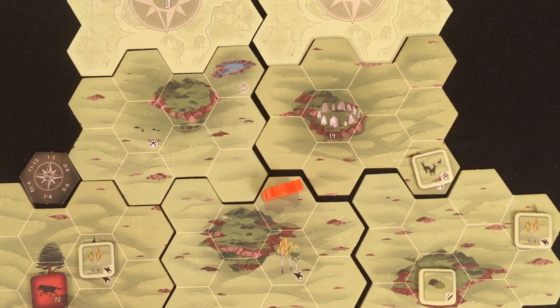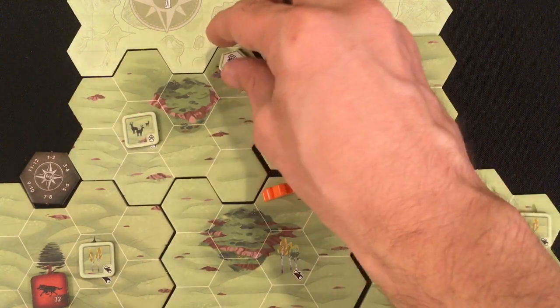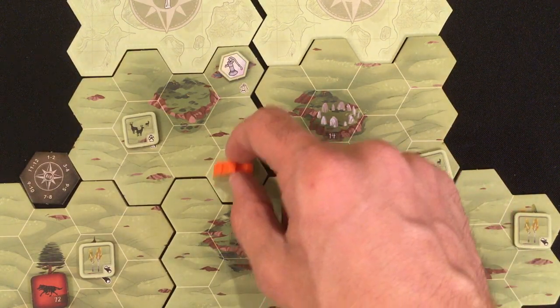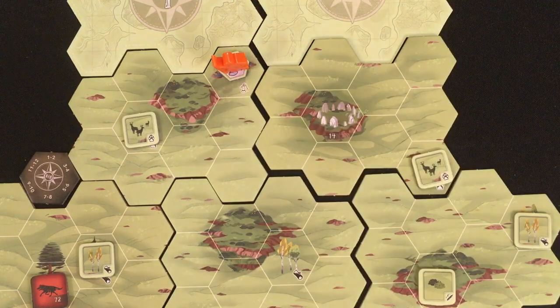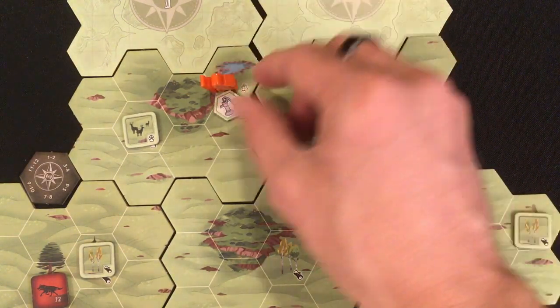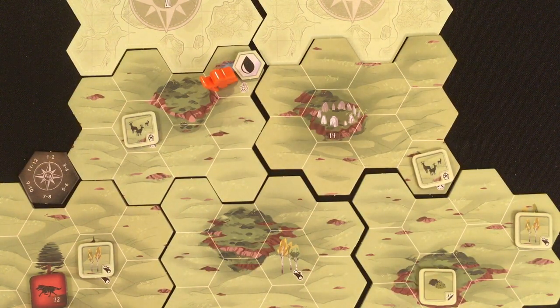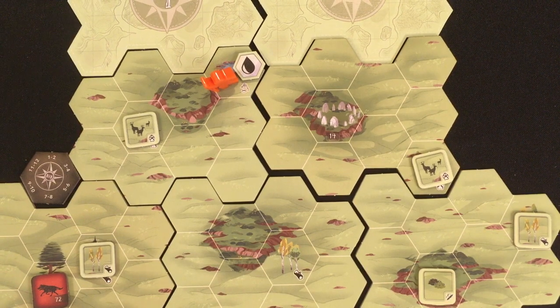Back to round two — I spawn some hunting enemies and happily I get just what I wanted: a water source, though it's pretty far out of my way. I've got good chances for food here too. I go one, two, three, spend stamina moving over there. Two-thirds chance it's actually water, and it is — excellent! I've got four stamina left, eight carrying capacity, so I'll spend all four getting water. We saw how quickly water could run out in the last game.